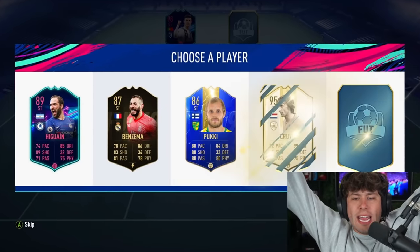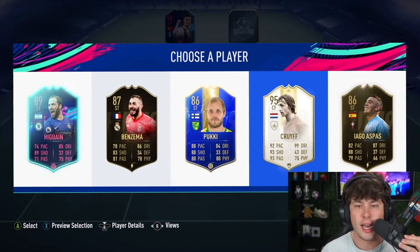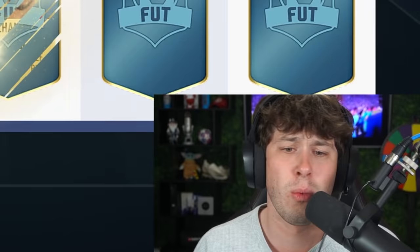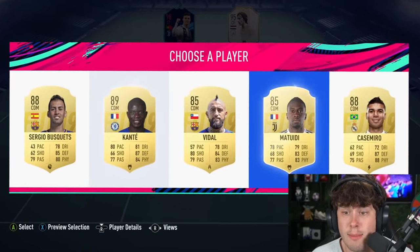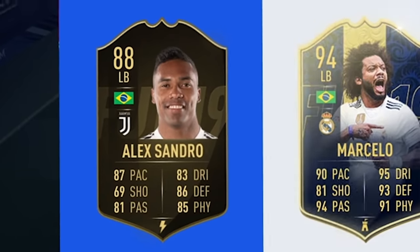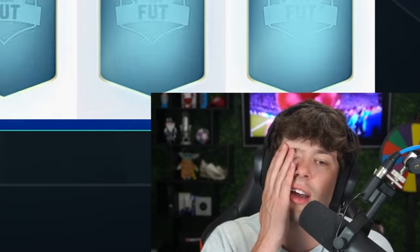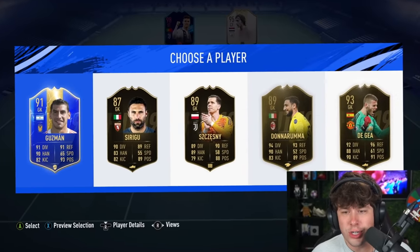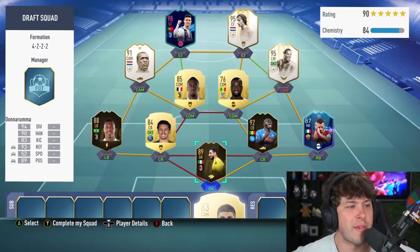Striker — give me Cruyff. He didn't play in the Serie A, but we didn't get any other Serie A players here so I'll take Cruyff. It's only giving me icons and Ronaldo, who will be an icon sooner or later. Just need to get a full Serie A team and get 100 chemistry — should be pretty easy. We got Alessandro at left back. Center back — Koulibaly! I'm predicting the future here. Florenzi at right back. Last player is the goalkeeper — Donnarumma. That's a pretty good starting 11.